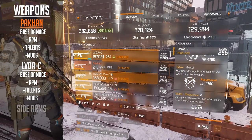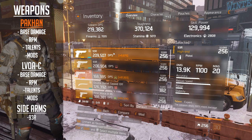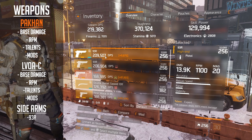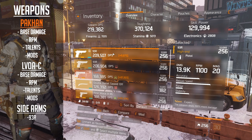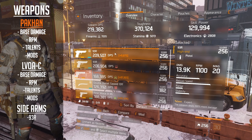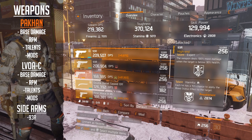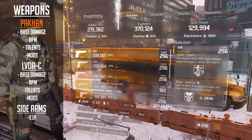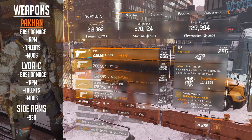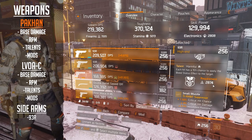As for my sidearm of choice, I've gone for the 93R. The reason is its synergy with the Kernel Bliss Holster - in burst fire mode it shoots three bullets, so you can stack three shots and get an extra 18% damage buff. For the talent on the 93R, I'd recommend Harmful: each hit has a 15% chance to apply a bleed status effect. This still slows the target slightly - not as powerful as in 1.5 but still really strong.